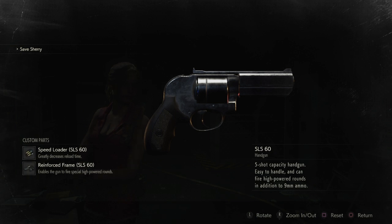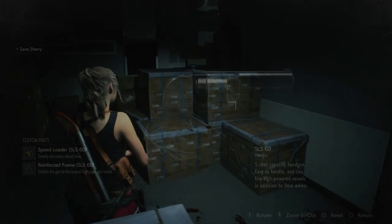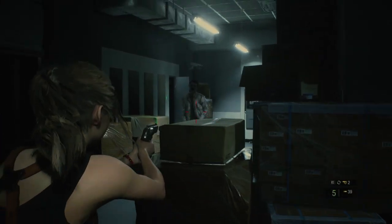The gun can also sport two upgrades. The first is the Speed Loader, seen on the bottom left, which can be acquired by unlocking Leon's desk in the police department — a very handy addition since the gun can only hold five bullets at any given moment. The other upgrade, the Reinforced Frame, enables the gun to fire special high-powered rounds. These very powerful bullets are akin to the Magnum bullets available in Leon's scenario, but are very scarce and valuable, so you cannot waste them on regular enemies.